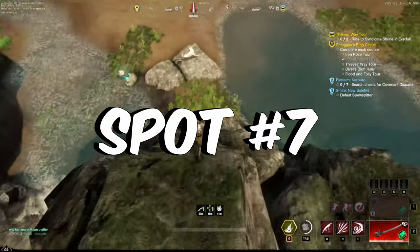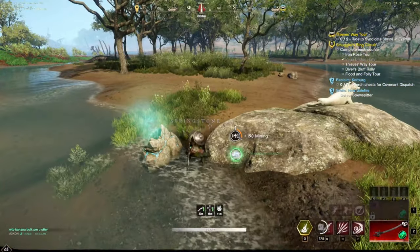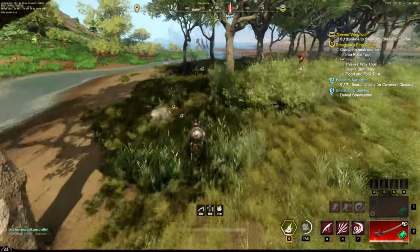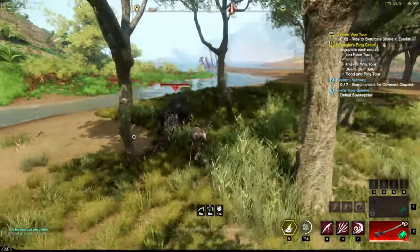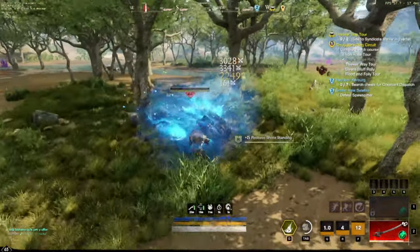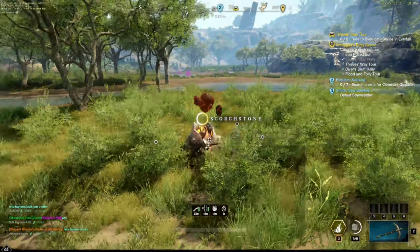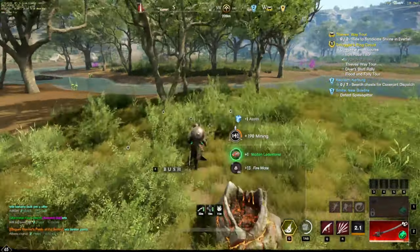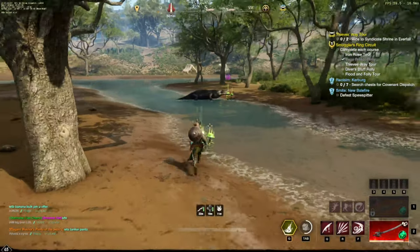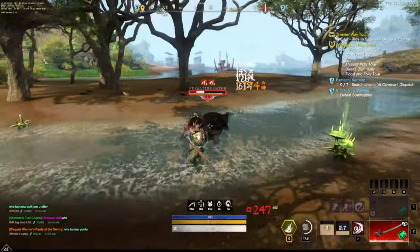Spot number seven stays in Restless Shore. From Boar's Holm drop down the ledge to the south where the star metal was, then run circles around the area. There are banana trees up on the ledge to the left and 8 or 9 gators, plus scorch stones and plenty of spun fiber for higher tier crafts. You'll get about 25 thick hide per mob for another 3,000 to 4,000 per hour. While waiting for respawns, gather the spun fiber and slime caps, and hit the bananas on the ledge.